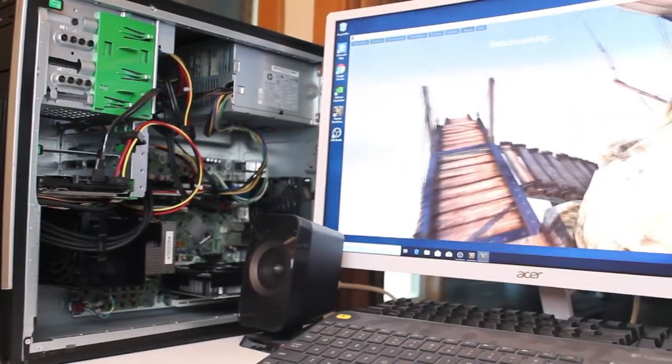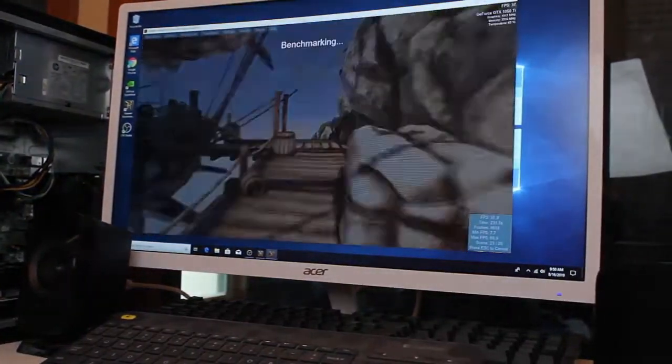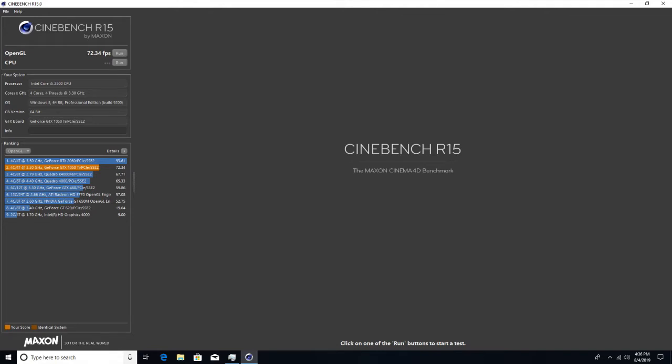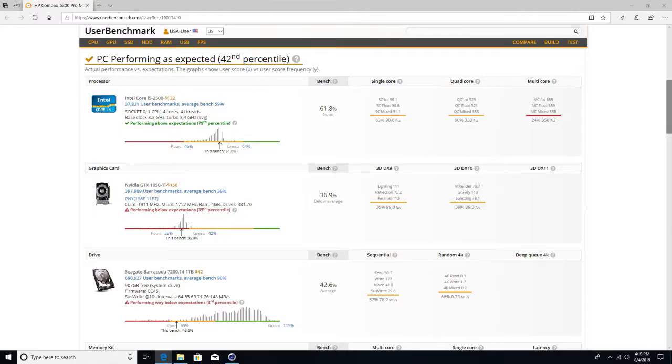Speaking of testing and benchmarks, for almost no build effort and a budget of 150 bucks, an OpenGL score of 72.34 FPS is not bad, and a CPU score of 457 is nothing to sneeze at. UserBenchmark shows a desktop score of Speedboat, and I'm guessing doubling the RAM would make a huge difference here.